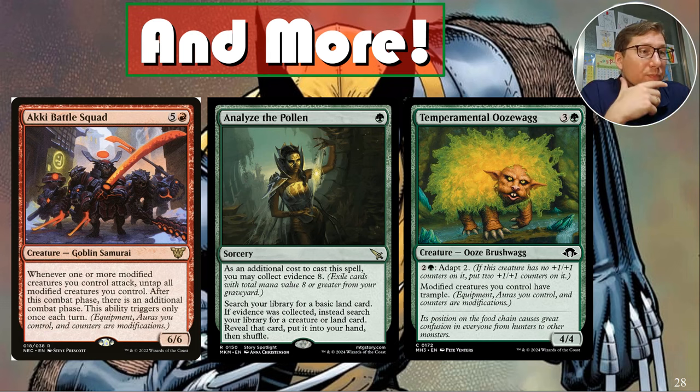Analyze the Pollen — every green deck should have this card. For one green, go get a basic land card, but if you collect evidence eight — exile cards from your graveyard with total mana value eight — you can use this as a tutor for anything. Go get whatever you need for your win con, probably something that doubles damage. Two-Handed Axe doubles power automatically, so almost every time you should go get that. Still under a dollar.